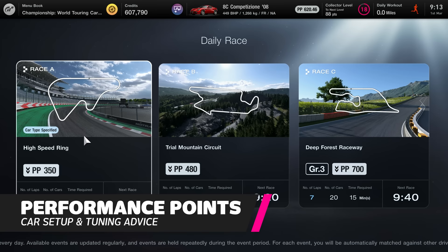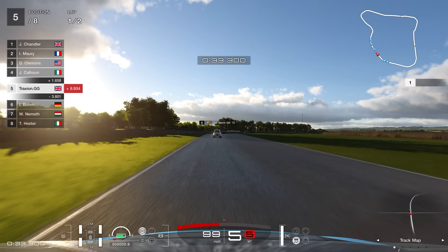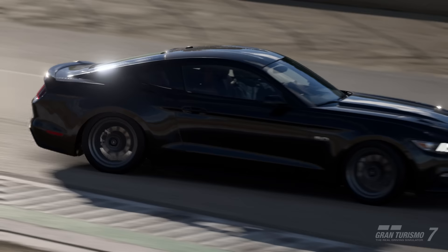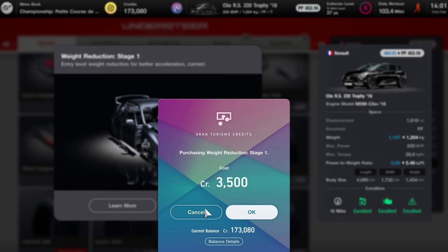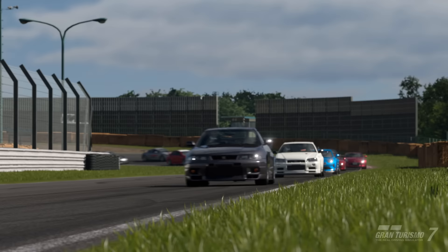Gran Turismo 7 is basically a PP measuring contest. Performance points, or PP, govern entry requirements in Gran Turismo 7, both in single-player and online multiplayer. PP takes into account several car parameters to determine its overall lap time potential, and therefore acts as a balancing measure — a 300pp car will be considerably slower than one with 630pp. Parameters such as engine power, tyre choice, gear ratios, and downforce levels are all factored into this number, so you'll need to visit the tuning shop to either pump up your car's numbers or tweak settings to reduce the PP level, depending on what the event demands.